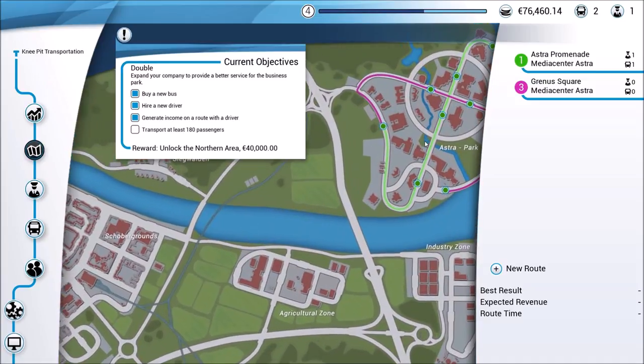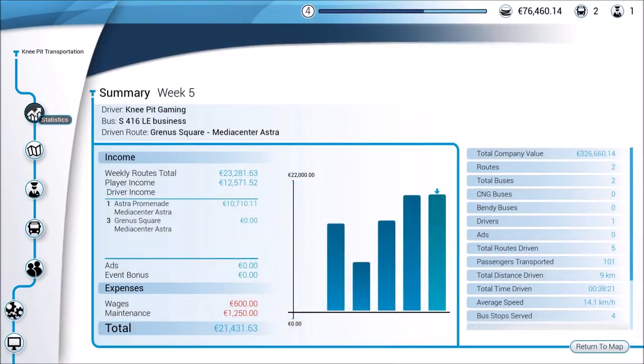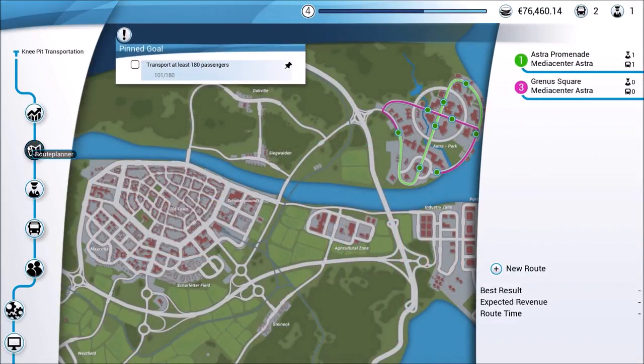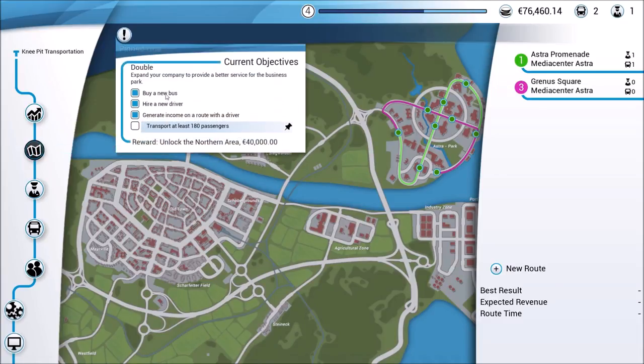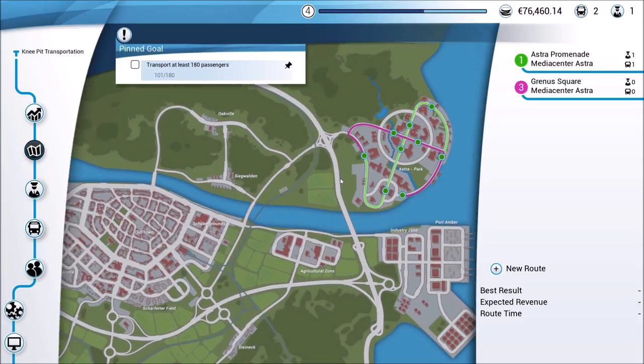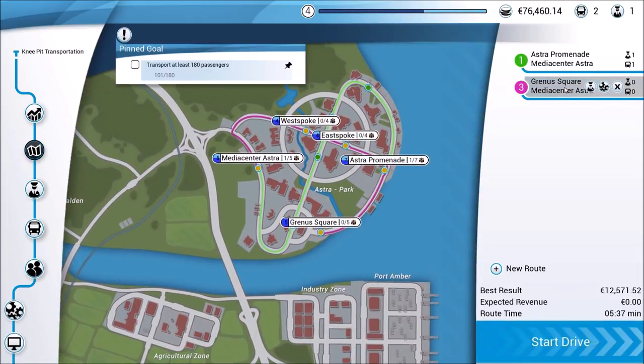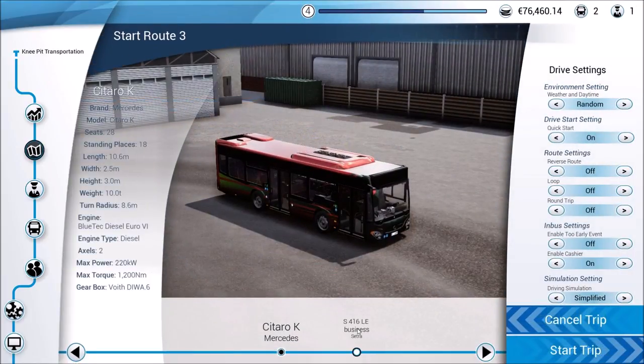Let's return to the map. Passengers transported: 101. So that's good to know - 101 out of the goal. Once we put a pin next to it, it keeps it up there even when this window is minimized. We need to get a few more passengers and then we'll be in good shape. We're actually going to go ahead and drive this route again because remember, the more we drive, the more AI drives. And that is good because they will level up and get us more money as time goes along.